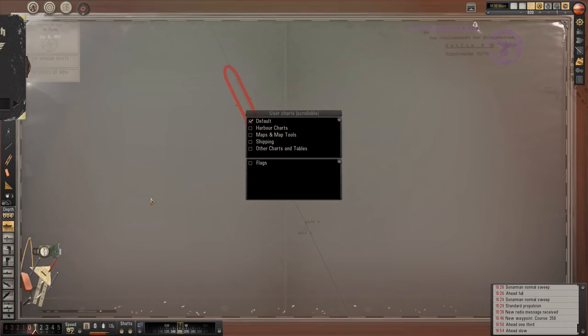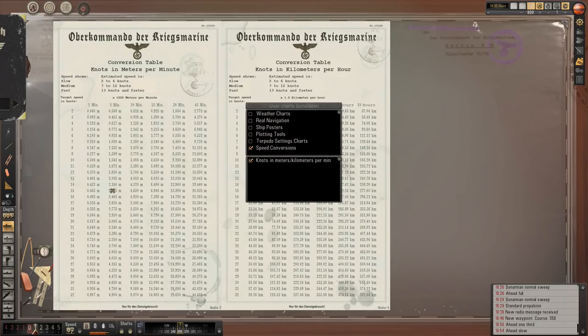Speed conversion: 150 — 154 would be 5 knots. So probably 5 or 6 knots. You can always try to calculate that a little bit later, but 5 knots is what we'll go with as our base.